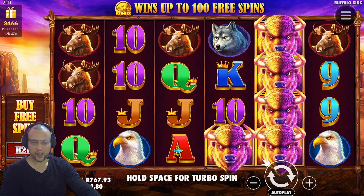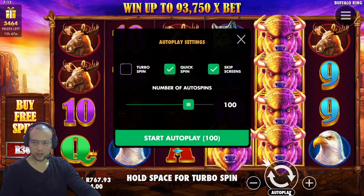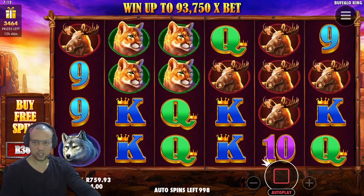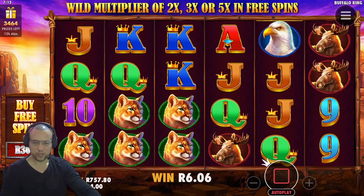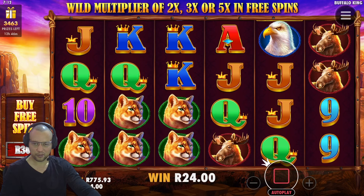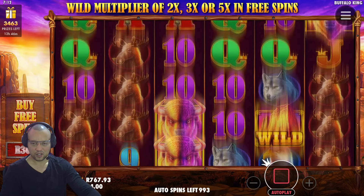Hope you guys enjoy and let's see what this session does. We have a balance of just under 800 Rand — 767. We are going to be playing 4 Rand a spin. Let's see how long it actually takes to spin into a bonus. We are playing 4 Rand a spin, quick spin for a thousand spins.